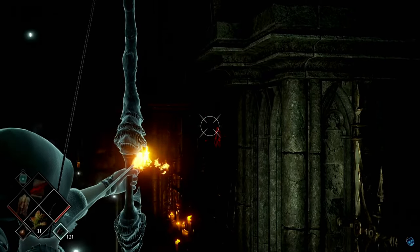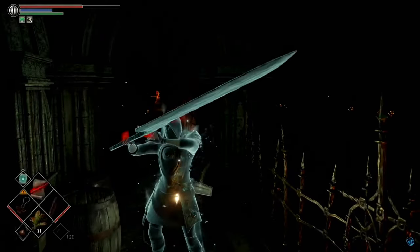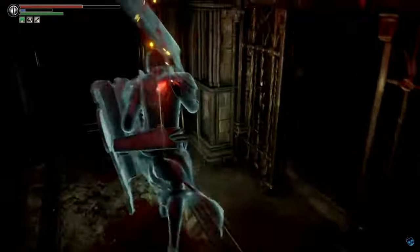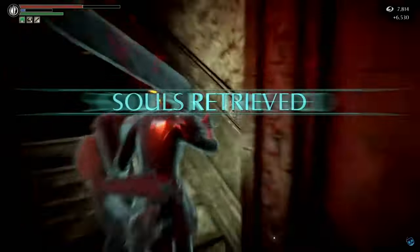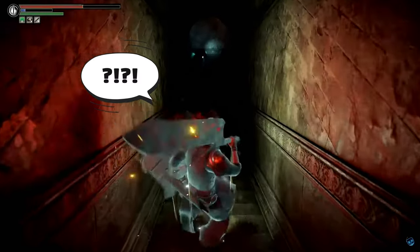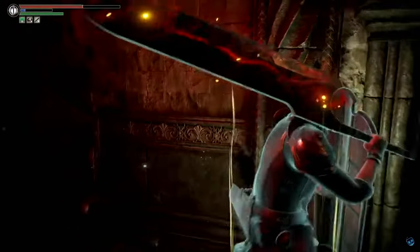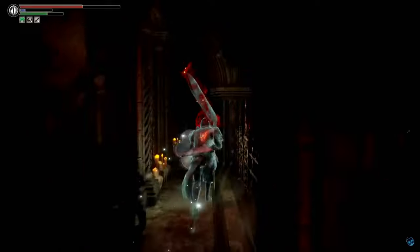After the last mind flayer is dead, bait Rydell to follow you with your sword. Then apply our buff and retreat back to our kill zone, which will be the first stairway backup. If you retreat too quickly, he stops following, like he did in this case. Just go back to the floor, and you can even get an easy backstab to start the fight.